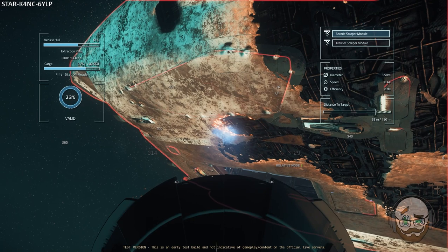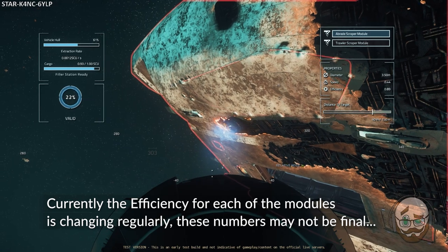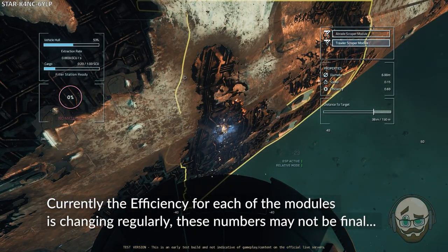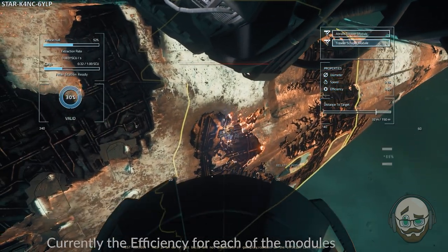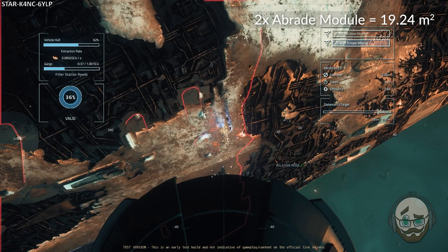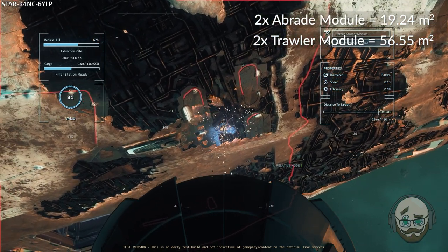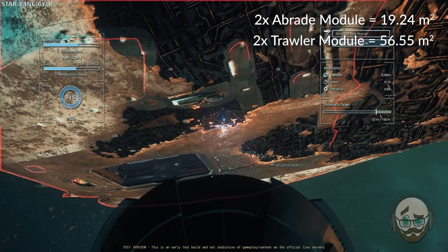On the Aegis Reclaimer, you have the Abrade scraper modules with the same diameter of 3.5 meters, a boosted speed of 0.44, and the same efficiency rating of 69%. You also have the Trawler scraper module. This behemoth comes in at a whopping 6 meters diameter of coverage, a speed of 0.15, and efficiency of 64%. With both hull stripping stations running the Abrade scraper modules you can cover 19.24 square meters, and with the Trawler scraper modules on both stations you can cover 56.55 square meters. The speed and efficiency of the modules play a large part in this equation as well, but you can't deny that in this instance, size does matter.